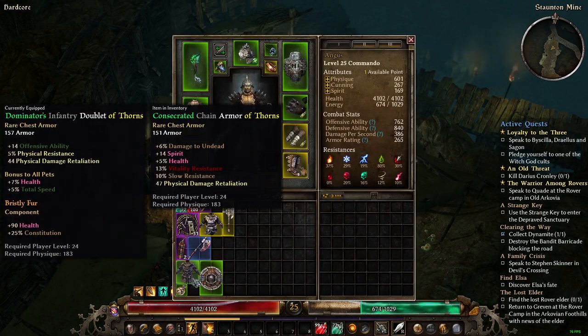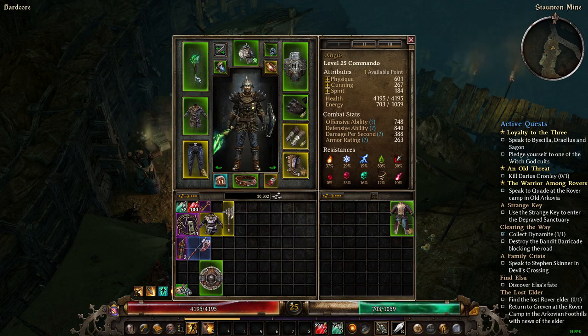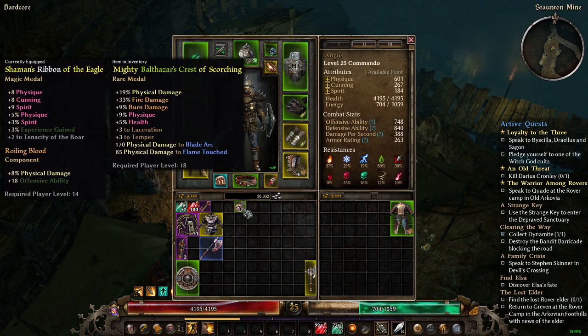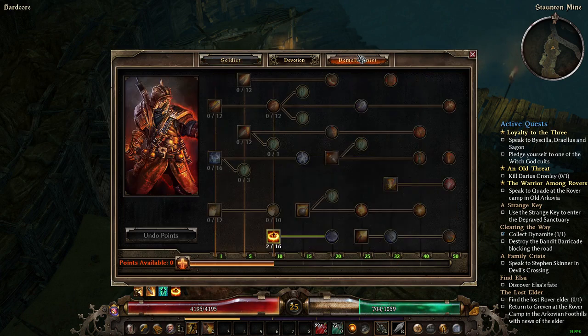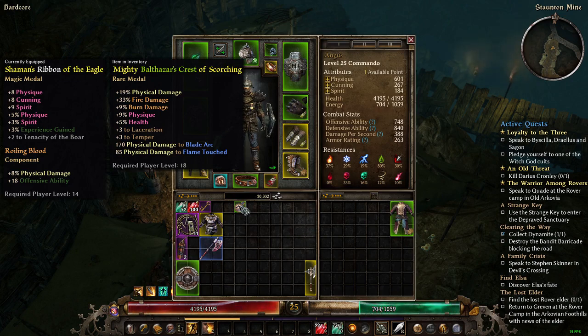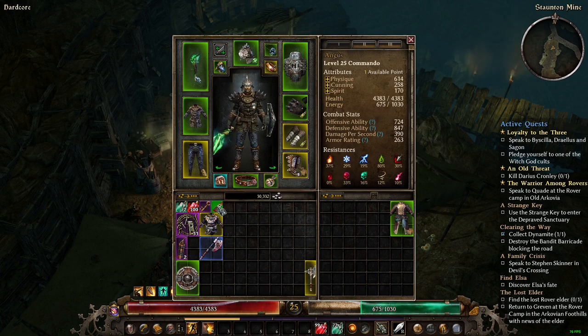The orange chest piece gives 47 physical damage — more than mine — plus damage to undead, spirit, and health. Remember to pull the Bristly Fur component off it. This item has physical damage, fire damage, burn damage, and laceration plus three to Temper — we are going to spec into Temper after we get Flame Touch set up. Metal component going on there.